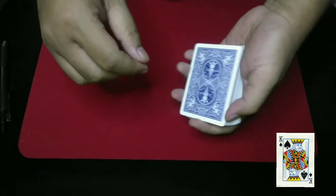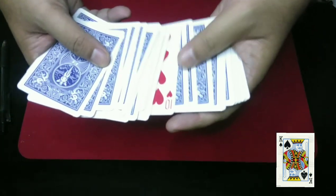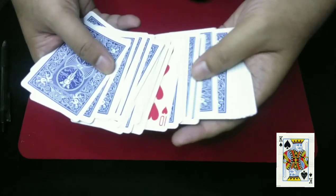And we're done. I didn't really know where your card is. But now I want you to say stop. Stop here. Let's open the card. Yes, the card is the 10 of hearts.